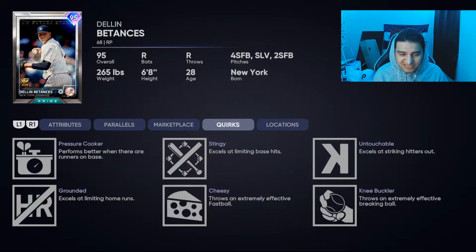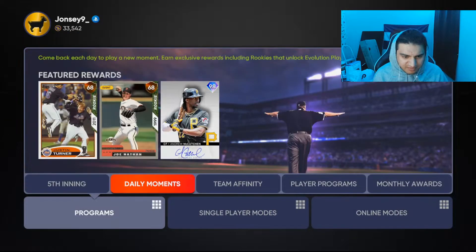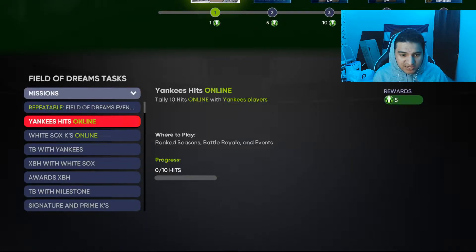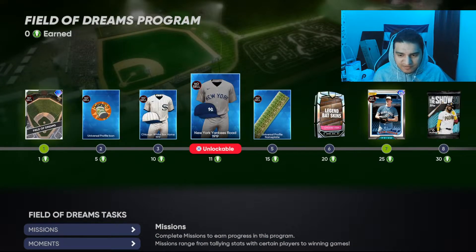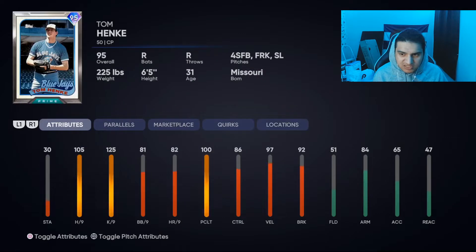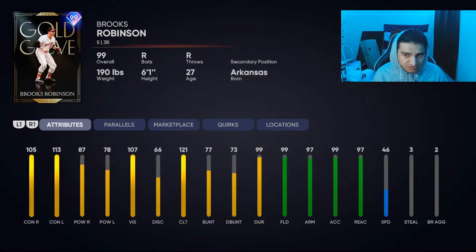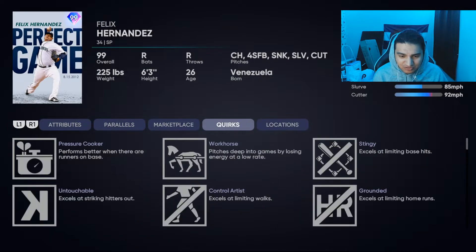Tances actually gets a card — he only has a slurve. I think I might buy a pack in this video. The event is White Sox and Yankees, which is kind of cool, and you get 16 if you win five games. We've got legend bat skins. Brooks Robinson is okay — fastball, slider. Felix Hernandez — oh my god, sinker, slurve, cutter, changeup, fastball — you might be really really solid, very interested.